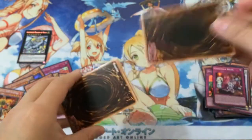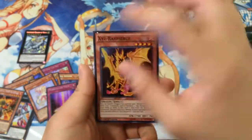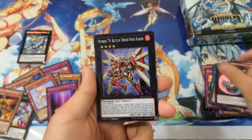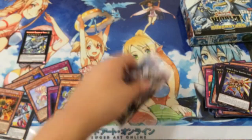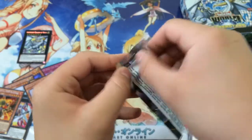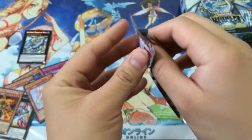That one opens up pretty nicely. Photon Stream of Destruction. Another that. Another 79. And a Galaxy Soldier — I think that's a duplicate. So, last pack. Is there magic in this? I think I've already pulled all the Numbers in the set. Regarding Numbers collection, I'm pretty much set.